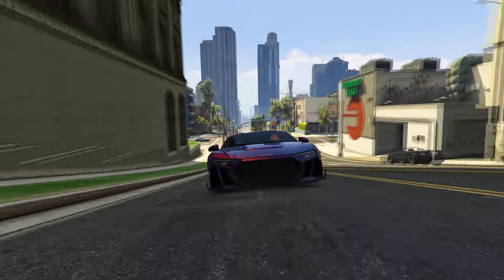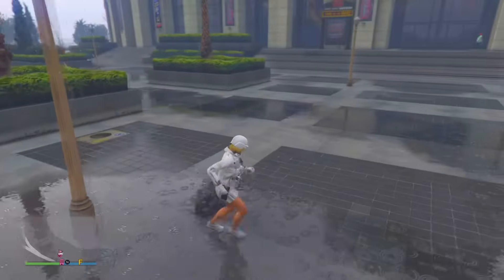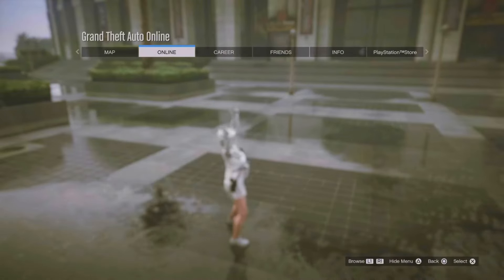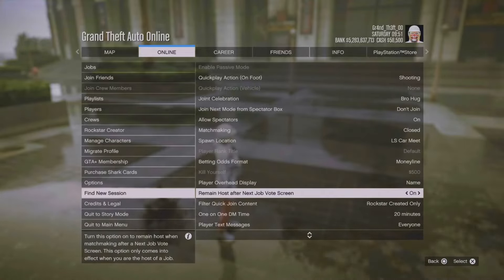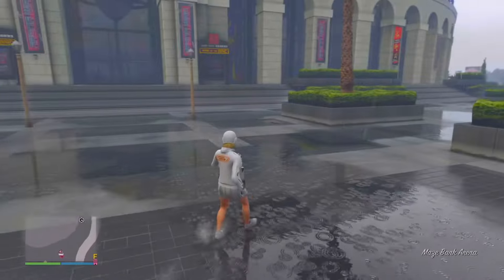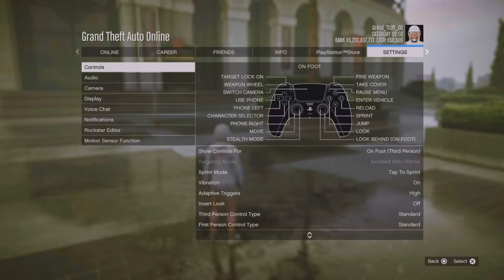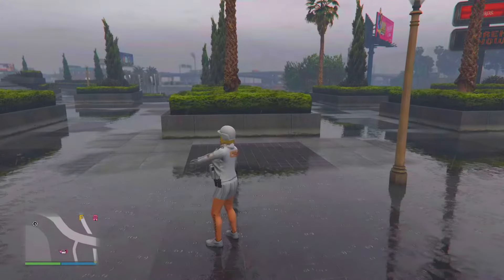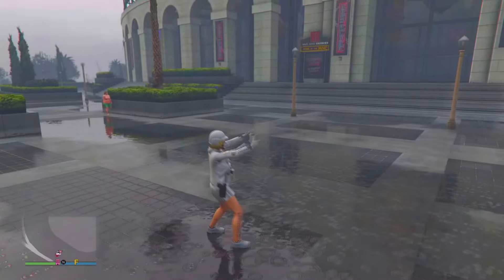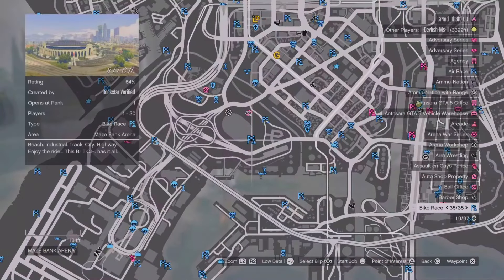To start off this glitch you need to be in a session with your friend and make your way over to the arena. Make sure that you have matchmaking set as closed and that you remain host after the next job. Set your map blip options to show so you can see all the jobs on the map. Depending on whether you're in free aim or assisted aim, it will determine what anawak you need to join. If you're in assisted aim you need to join anawak 1p5, then later join anawak 10p5 depending on your platform.